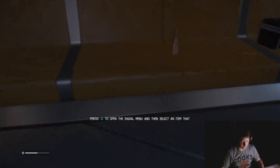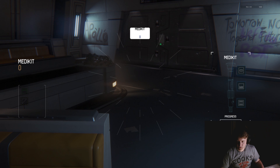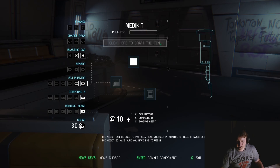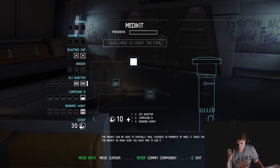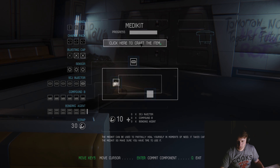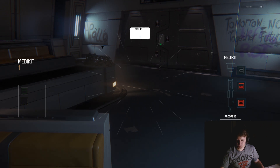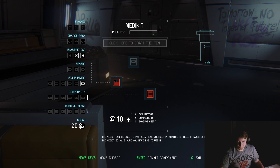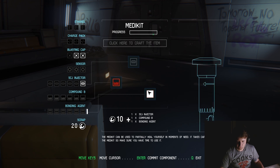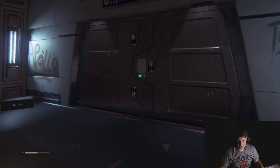Got it! Bonding agent. I don't know what a ballasting cap is. Press left mouse - hey! Click here. Dope. Money. So I have a medkit! Alright. I don't have compound B or bonding agents anymore. Commit compound? What does that mean? Back at it. Am I just holding a medkit now? I don't want to accidentally use that. Get it out of my hand.